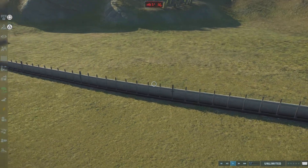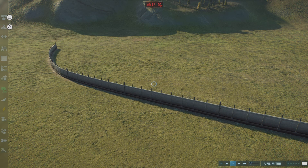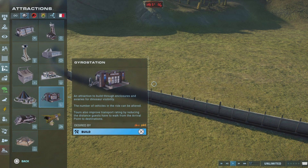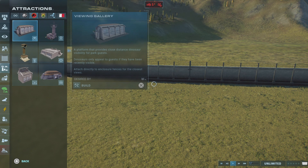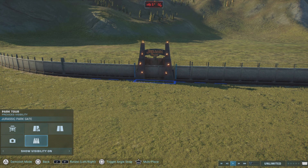First and foremost, before we start building the habitat, we have to make an entrance. And since this is a Tyrannosaurus, it has to be grand, huge, and majestic. The only thing that can represent that majesticness of the Tyrannosaurus is the classic Jurassic Park gate — not Jurassic World, the Jurassic Park gate. Here we go.